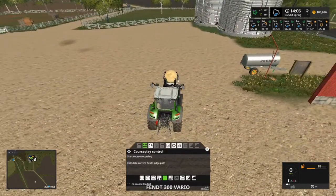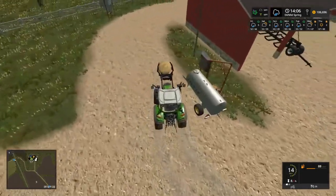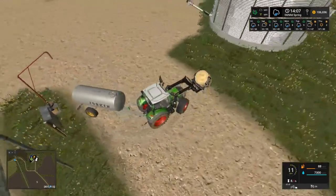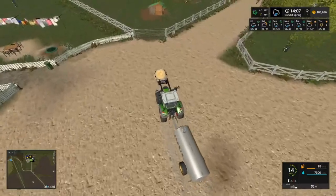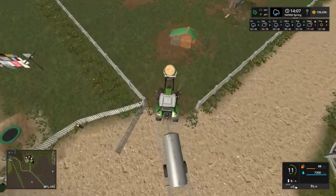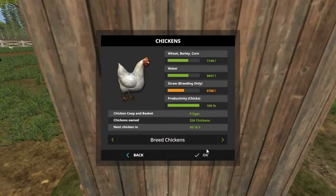Let's go ahead and get this cleared out. As you see we got 106,696. We're gonna go see what the chickens are gonna need, then hop out of here and open this gate. We're just gonna say it's a spring loader gate. Before I do anything I'm gonna go look - you can see we need some straw, water, and wheat and birdseed corn. Good thing - we got 334 chickens.